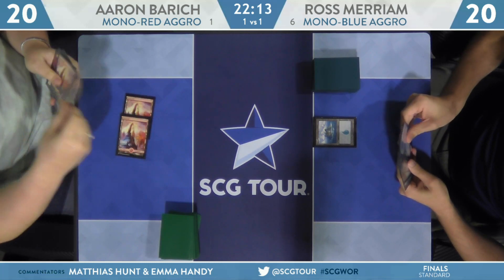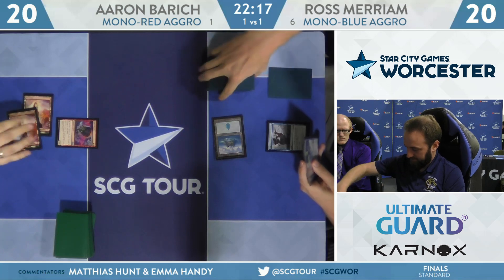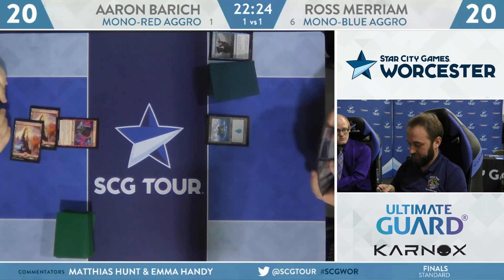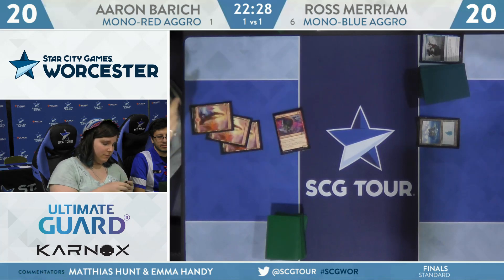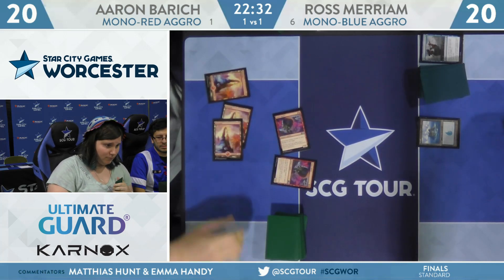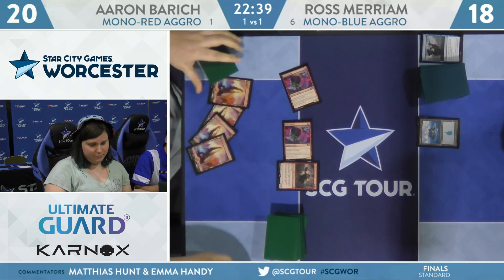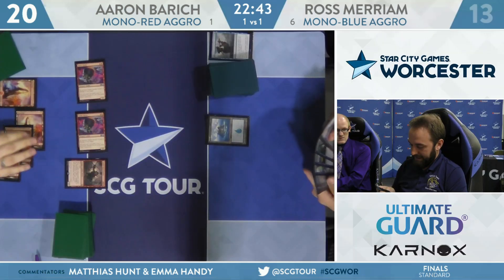Is that a Cerulean Drake off the top? It is a Cerulean Drake off the top. He doesn't have the second land yet though. Here is Opt — the speed there makes me think it's not a land either. That's not one, and it's going to be the one-lander going the other way. Second Ember Hauler from Barrage. Ross has another turn and cannot do it. With Goblin Chain Whirler joining the team for Barrage, this is going to make short work of the finals.